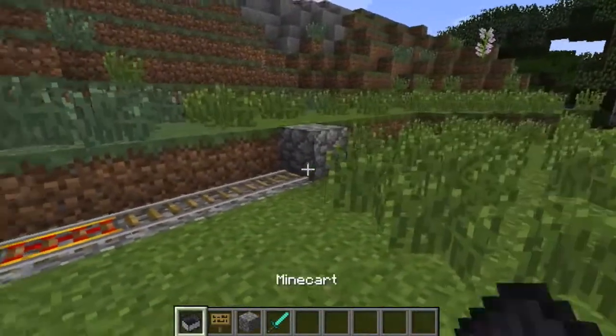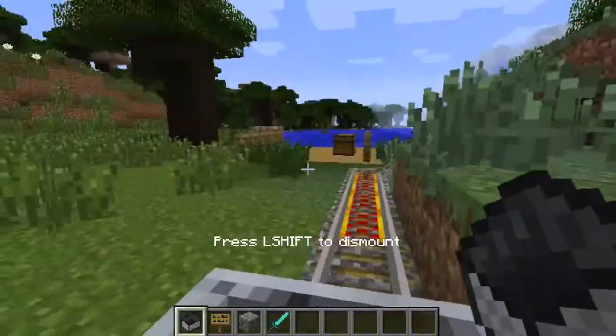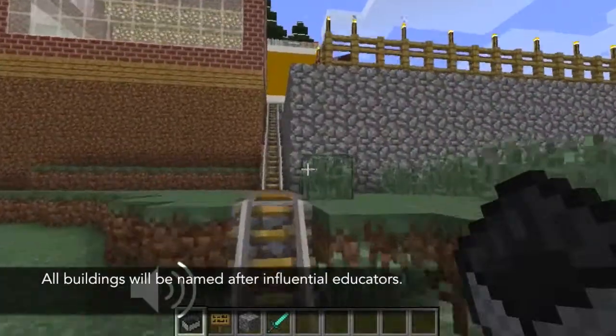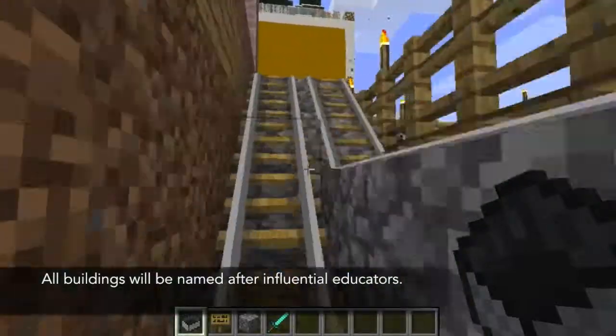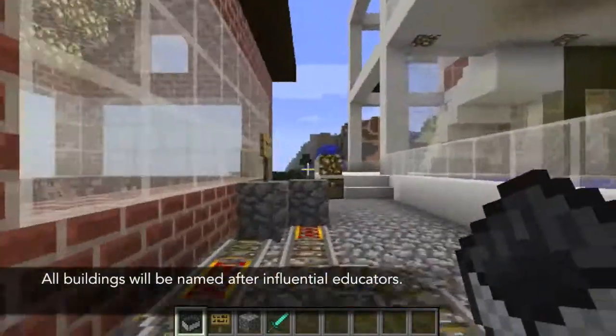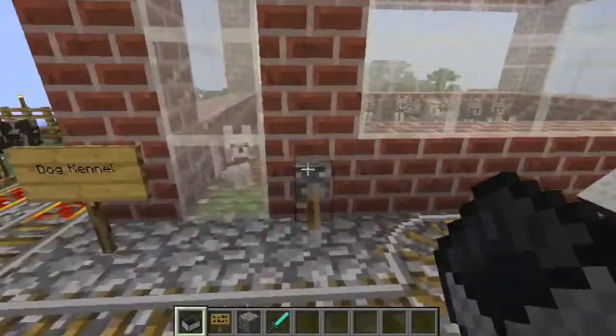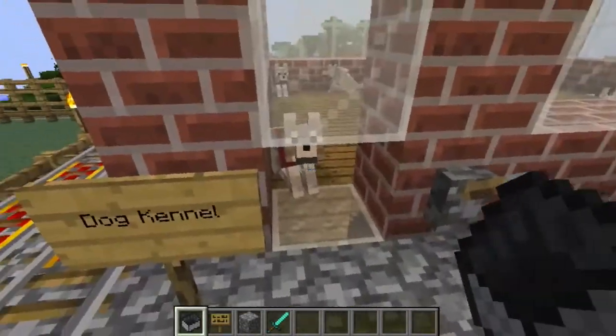Let's go ahead and take this minecart to the top. The first building we will visit is the John Dewey Complex. I plan to name all of my buildings after influential people, past and present, in education. But first I need to get my dog so we can tag along during the tour.